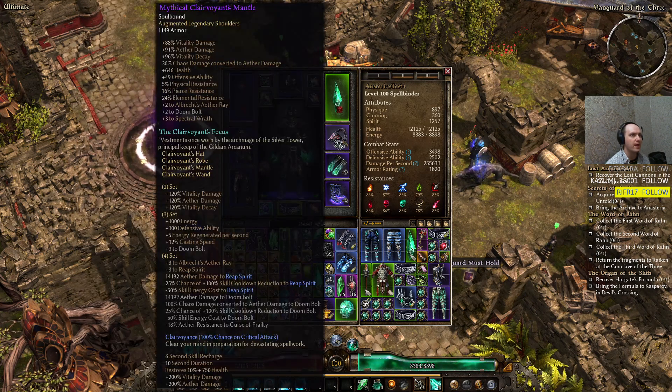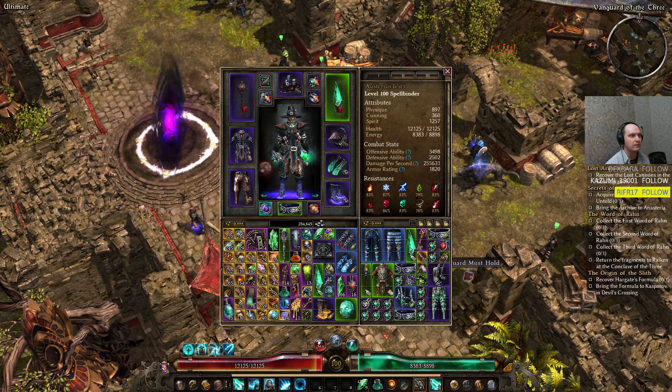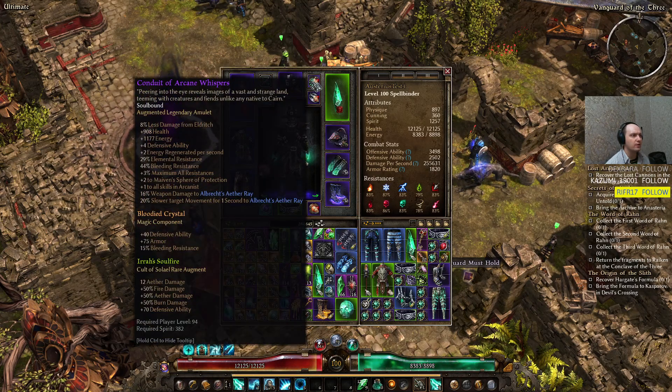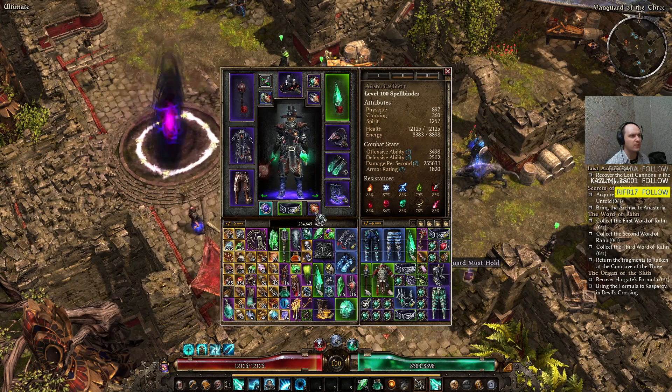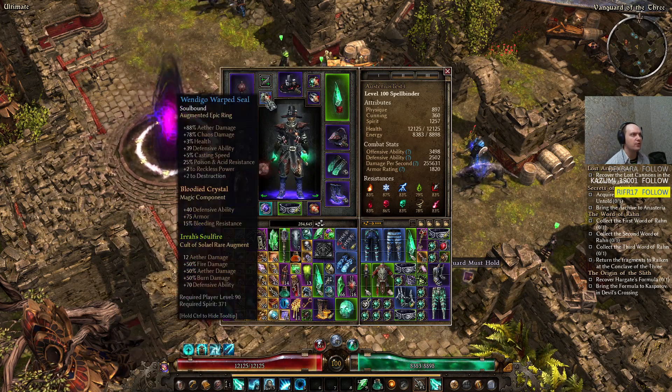The Clairvoyant Mantle is another Clairvoyant part of the build. For all my rings and amulets, we're using Bloodied Crystal for more Defensive Ability and more armor — basically that's my go-to on most of my builds. I'm also using Wendigo Warped Seal as my second ring — you can get this from the Barrowholm faction. There could be a better ring here.